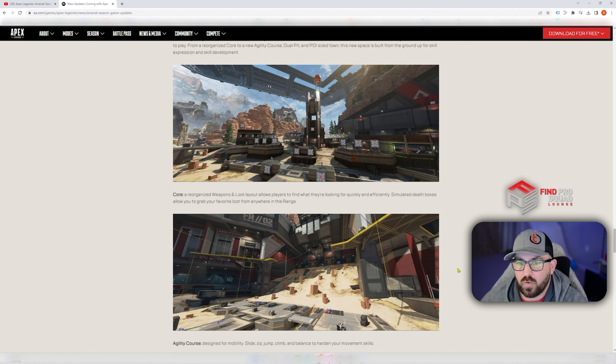The core features a reorganized weapons loot layout that allows players to find what they're looking for quickly and efficiently. Simulated death boxes allow you to grab your favorite loot from anywhere on the range — that's really cool.